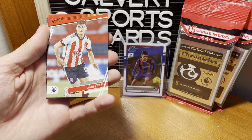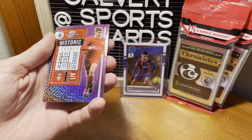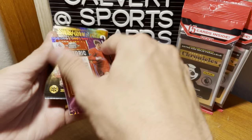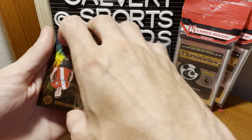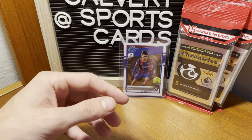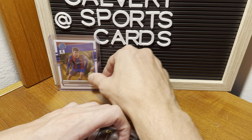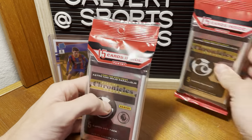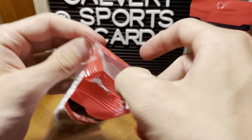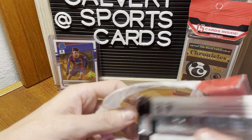Premier League pack. John Egan. Carlos Vinicius, rookie, Optic Contenders — oh, Stevie G. That's pretty cool, but probably not worth it. James Ward-Prowse and De Gea, David De Gea. That Stevie G is cool — rookie card? Yeah. So those were my two packs — took a little bit longer to open those because I can't pronounce the majority of the players. And I was sizing up Pedri too much.